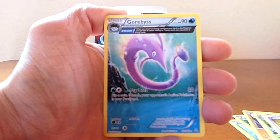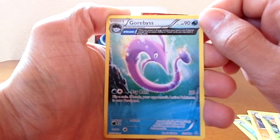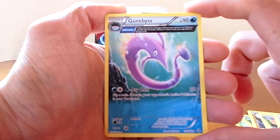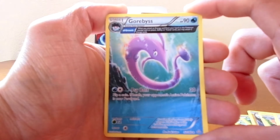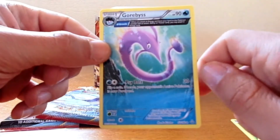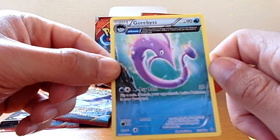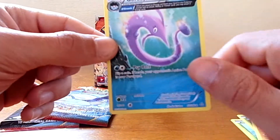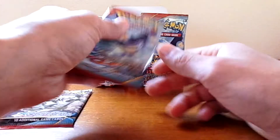The rare in this pack is a Garbodor! It has the ability Alpha Growth — basically you can attach two energies. You flip a coin and if your opponent's active Pokemon is now paralyzed — it's not that impressive. But the artwork and card layout is awesome. I really like those cards and I want to collect them all.